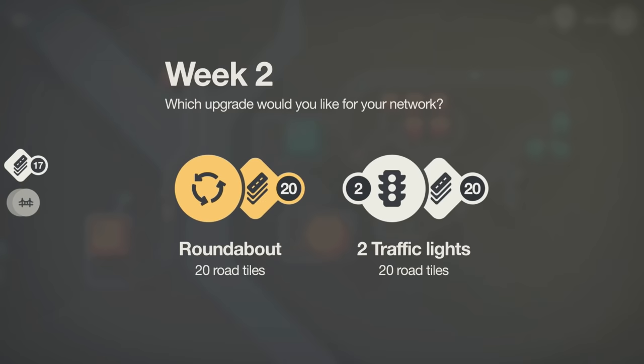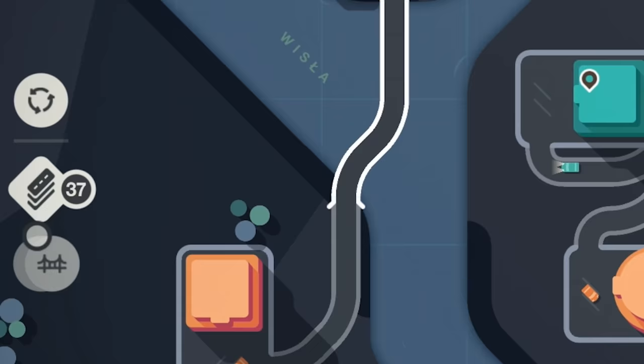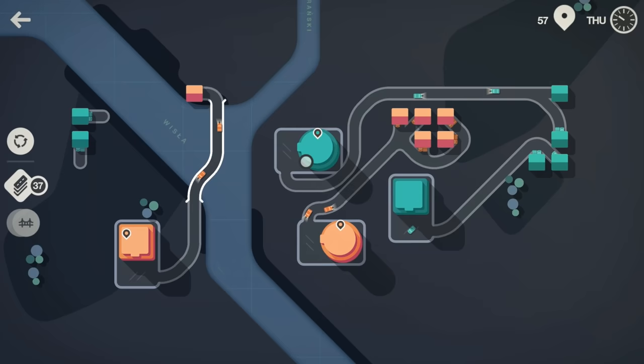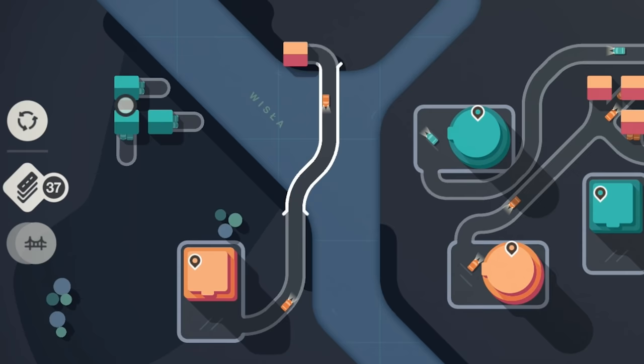It's week two and we get to pick another upgrade — roundabout or traffic lights. I'll go with a roundabout for now. You can see on the left we have one roundabout and I think two bridges remaining. Look at this — this shop has upgraded to an IMAX as well! So you get to pick: would you rather go to the orange IMAX or the bluey-green IMAX? We've also got three houses over here; we might have to use two bridges to get over to the IMAX.